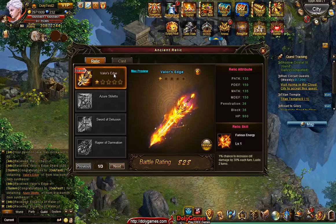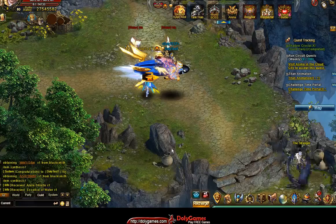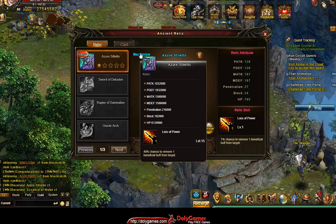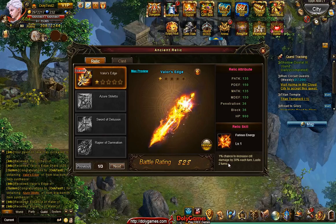So now that the relic is on, we of course always have the max preview, which I showed previously, which is quite significant. I'm guessing it'll take some effort to get it to that, but it is quite significant — it's around a million in stats, but it varies by half a million depending on the different relics. And for the penetration and block, it was around 300,000 to 500,000 — also a significant amount, varying by plus or minus 100,000. But with the relics, the most important thing is the skill. Here we have Furious Energy on this activated one — Valor's Edge. This one has a 1% chance to increase crit damage by 30% each turn, which is quite significant.